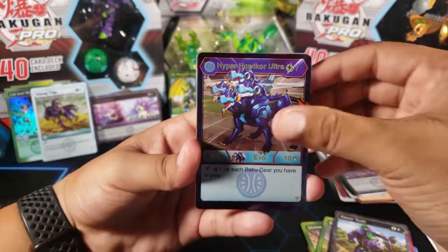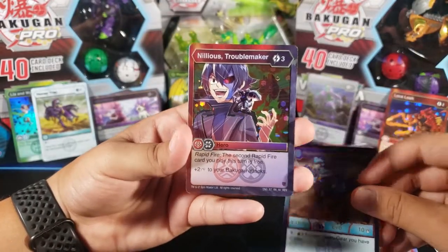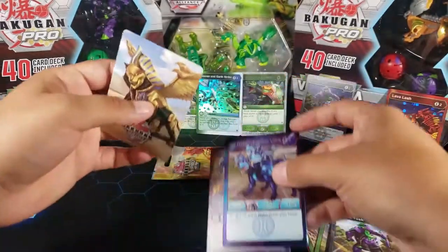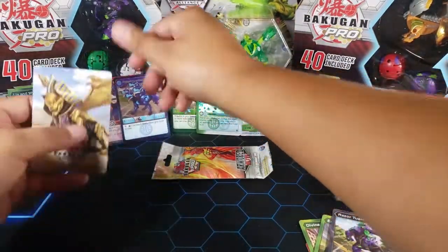And for the last card we have Nilius Troublemaker — a rare hex. Again with these rare hexes. Awesome. Another Bakugan Elite and another rare hex, so we got a lot of good cards.